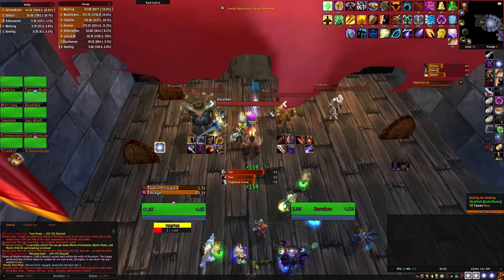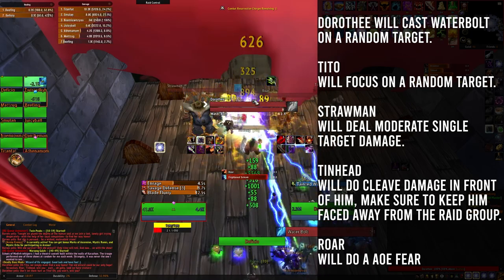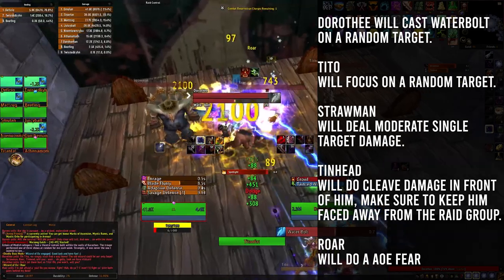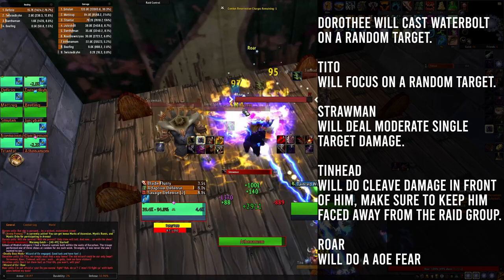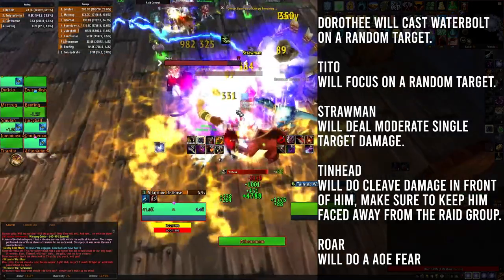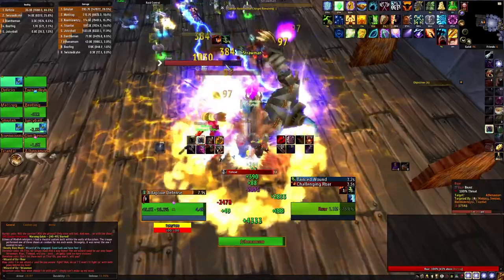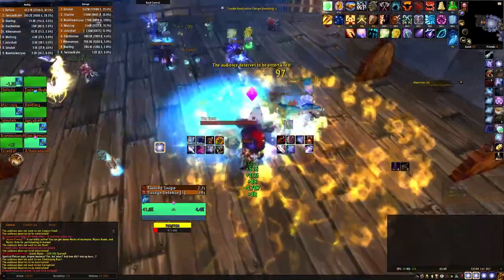Lastly, we have the Wizard of Oz. In phase one, you're going to be facing Dorothy, Strawman, Tinhead, Tito, and Roar. Dorothy will cast Waterbolt on a random target. Tito will focus on a random target. Strawman will deal moderate single target damage. Tinhead will do cleave damage in front of him, so keep him faced away from the raid group. Roar will do an AoE Fear, so Tremor Totem is excellent here. The focus order should be Roar, Tito, Tinhead, Strawman, then Dorothy.